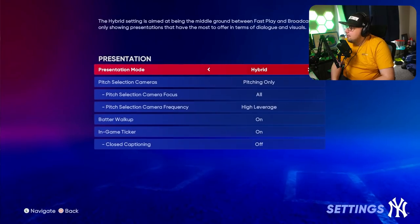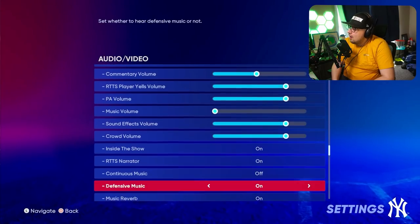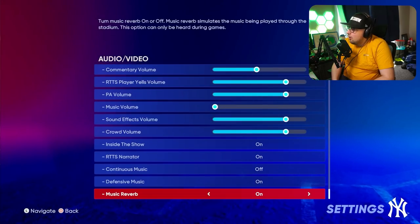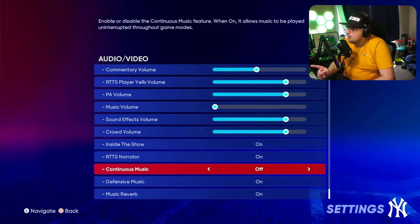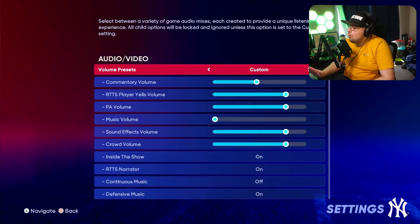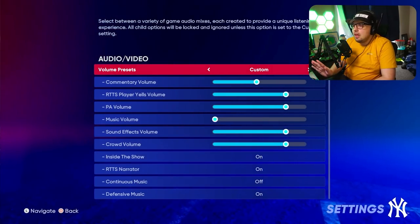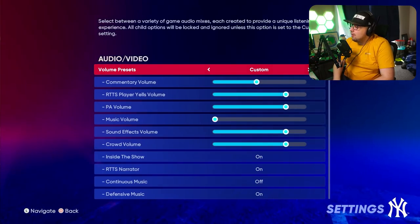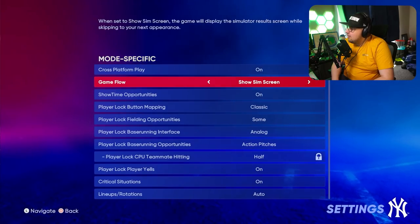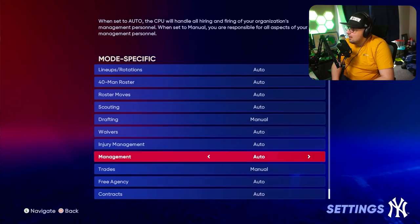In terms of your other settings: for presentation, there is nothing really beneficial to you gameplay-wise. Your sound effects and audio video settings are similar. If you are on a console that has video settings, I would recommend playing the smoother gameplay experience — make sure the game plays smoothly, especially if you're playing Diamond Dynasty at a competitive level. For mode-specific settings, this is really up to you — nothing crazy there, though you might adjust them based on how you want to play Road to the Show.